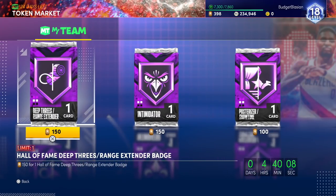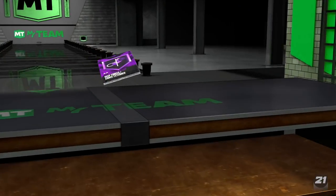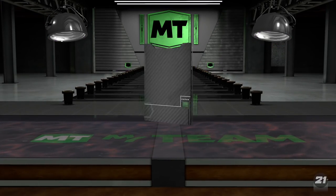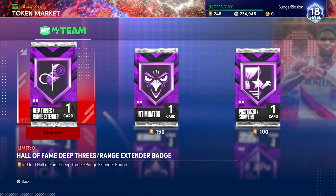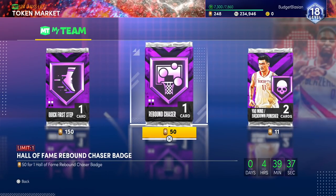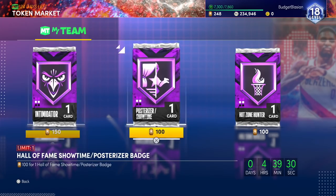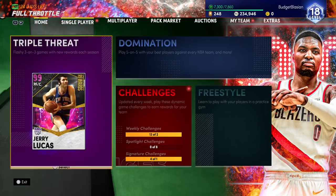I also want to check the token market — it refreshes in about four hours and forty minutes. One thing I low-key want is Hall of Fame Deep Threes, because the dark matter Larry Cannon in the triple threat vault does not have Hall of Fame Range. At this point in the year most cards are coming with it anyway, so it's not something I'll stress about. Hall of Fame Rebound Chaser for 50 tokens is low-key worth it, but if I don't need it right away I won't pick it up.